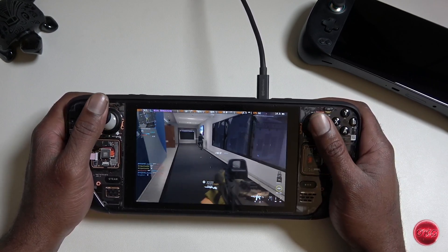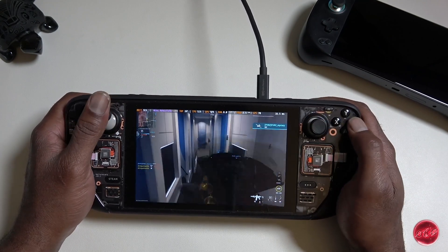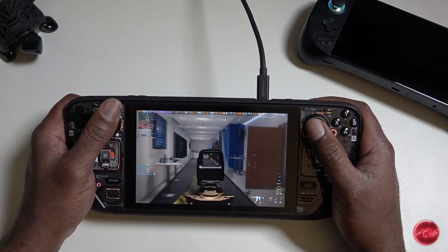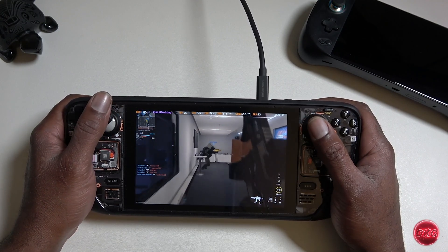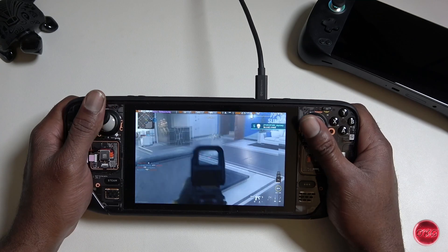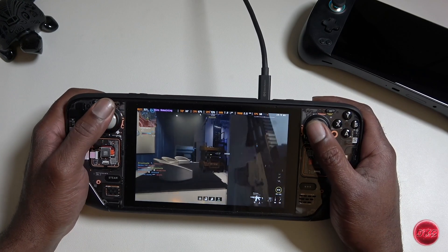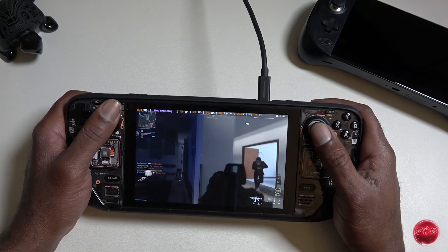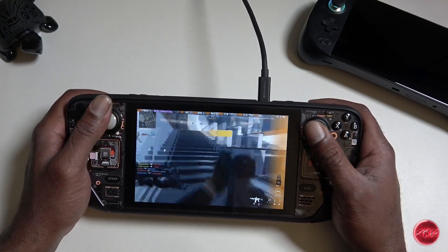There you have it — Handheld Companion in a nutshell, everything you needed to know to get started. There are other features we didn't cover in this video, such as gyro controls — we may leave that for a separate video. There is another huge update coming soon and we will definitely bring you up to speed on the new features. If you enjoyed this video or found it helpful, don't forget to smash the like button, subscribe, and share with your friends. Let us know what you think of Handheld Companion in the comments — have you tried it, or are you planning to? Any questions or concerns, drop those there as well. Until next time, peace.